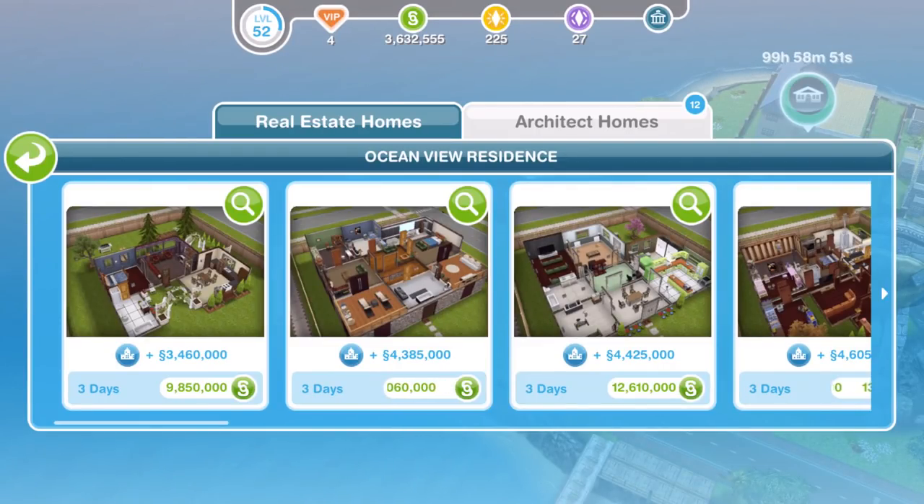Hi guys, my name is Greena Jamescull and welcome to a tour of the new architect homes released into Sims Freeplay at the end of July 2016, around the 19th or 20th. We have a massive 11 simoleon houses, 3 LP houses, and 3 SP houses. We're just going to look at the simoleon houses in this video — let's get straight into it since we've got 11 to look through.